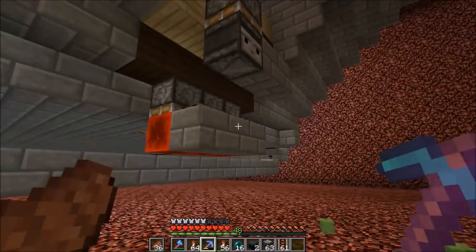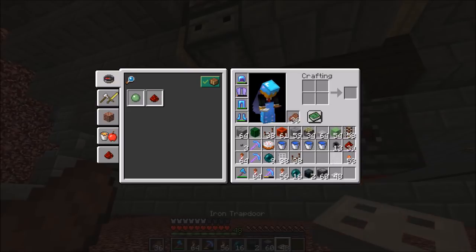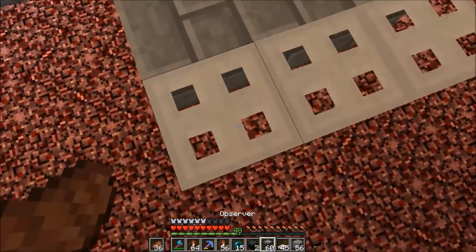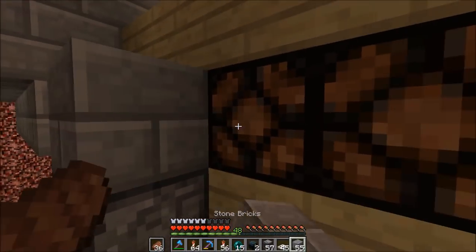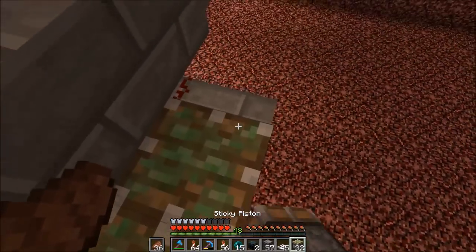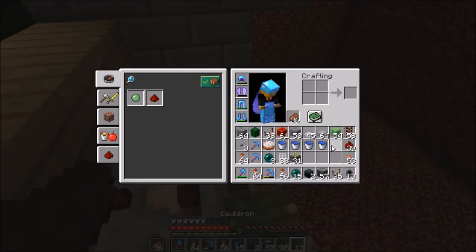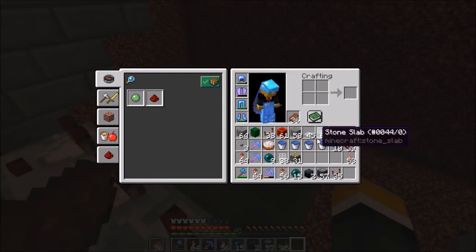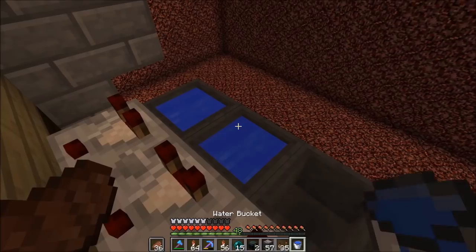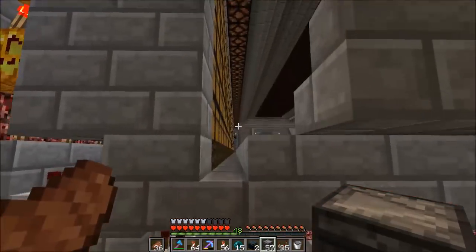We need to transmit power from these pistons to the lamps on top. A simpler, more compact way to do this is to use observers, so we can take power from pistons and then take signal from an observer from these trapdoors. Some more pistons here — yes, that's going to do it. Then some cauldrons. There we go — so now this should be a working button selector with the updater, the memory, and the wiring to transmit stuff back up. Let's see if this works — yep, it works!